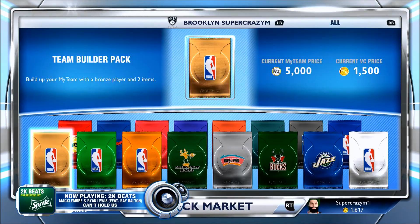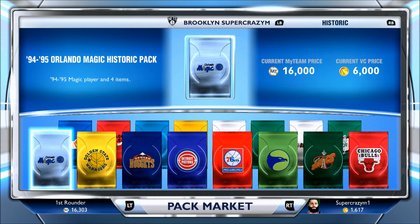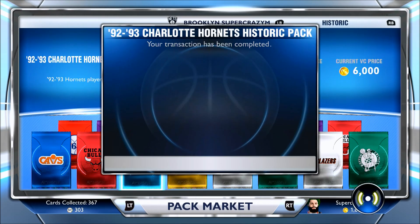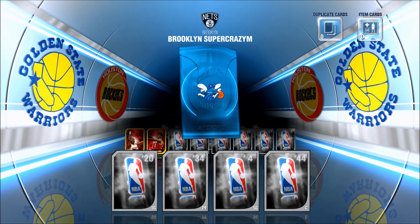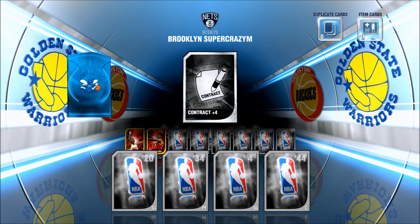Another thing I wonder if they fixed is the random passing — like when you're pointing toward one player, say he's at the top of the key and you try to pass to him, but they throw it into the paint instead. Just those random 2K passes — I wonder if they fixed that. If not, it's not a huge deal, but it does suck sometimes to turn the ball over because of that.